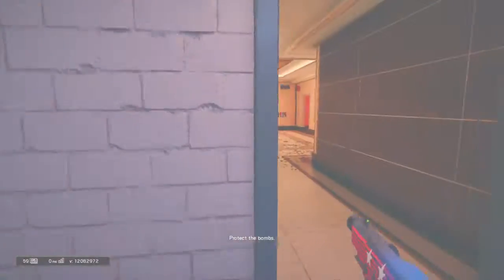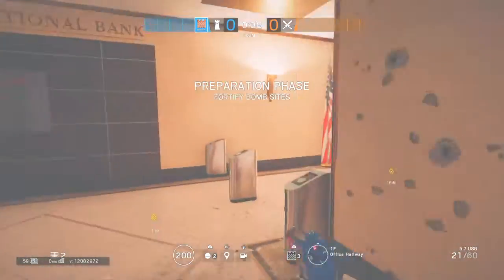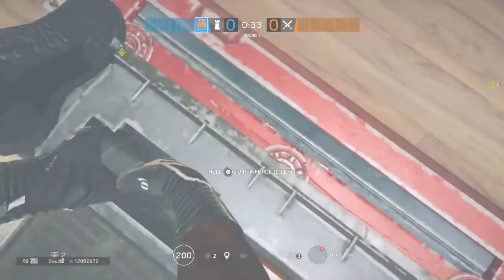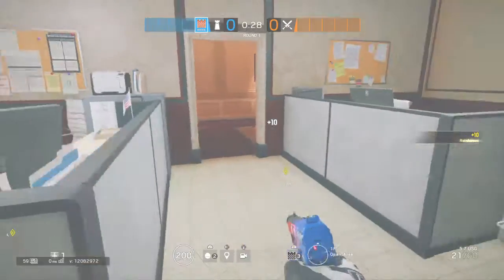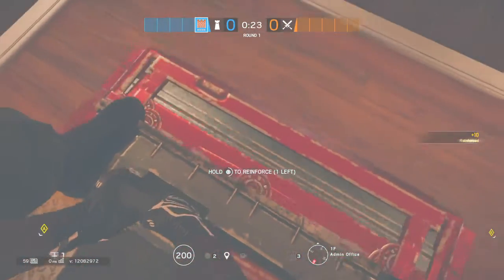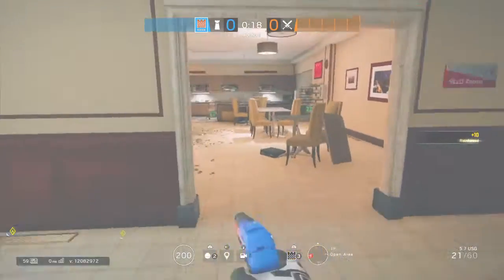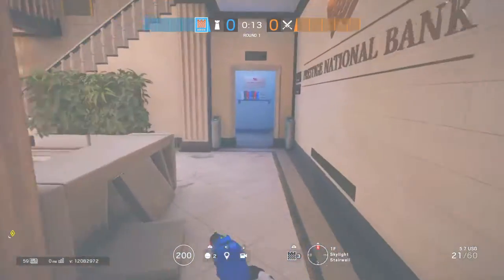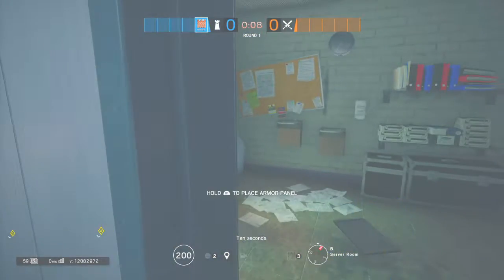To protect the bomb, Castle is going to run up hatch one and hatch two. These are the most important hatches, so we want to make sure they're covered. He's going to make his way around and castle off here to help Mute and Jager.